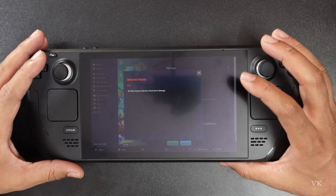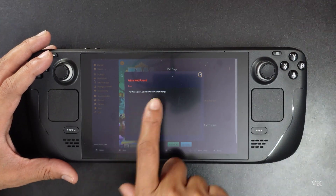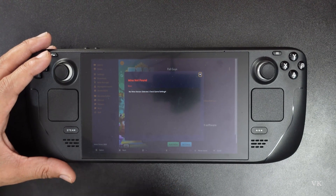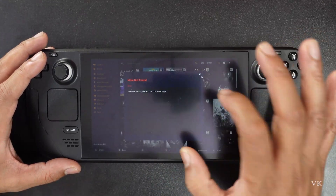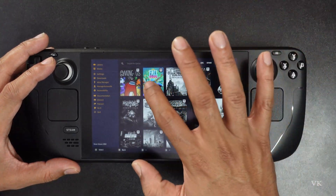Hello guys, in this video I am going to explain how to fix this issue. For example, if you are getting the message 'Wine not found, no wine version selected, check game settings.' I am trying to play this Epic Games title on the Steam Deck.